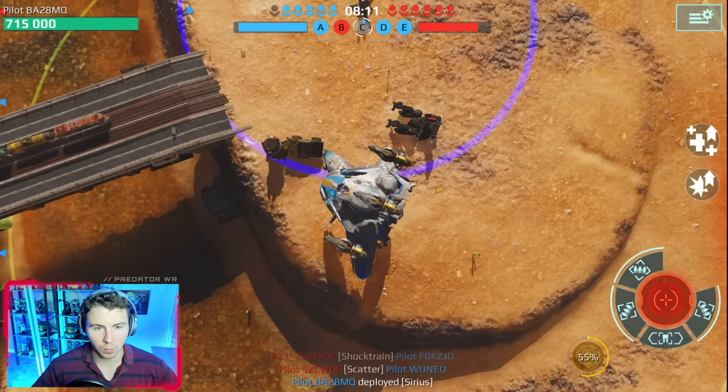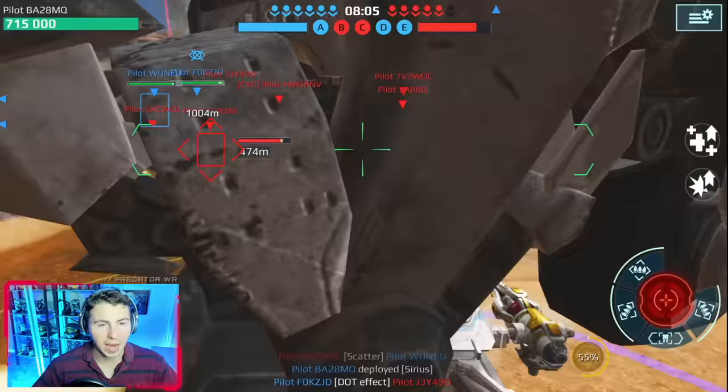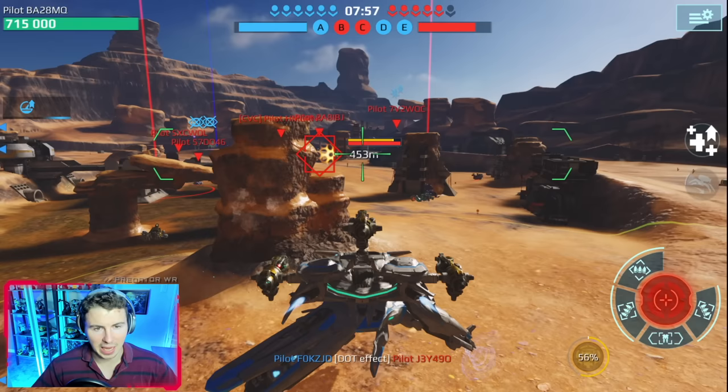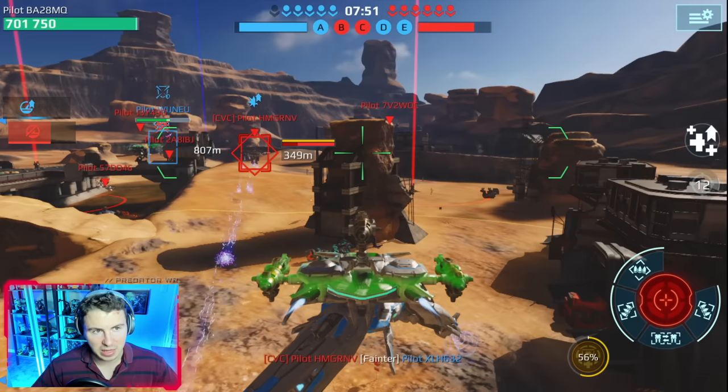One really weird part of the Sirius is look how freaking wide this robot is. It's probably the widest robot in the game — even wider than the Luchador — which is actually a disadvantage because the hitbox is so big. Look at my health: we're starting at 715,000 HP. Keep that in mind.